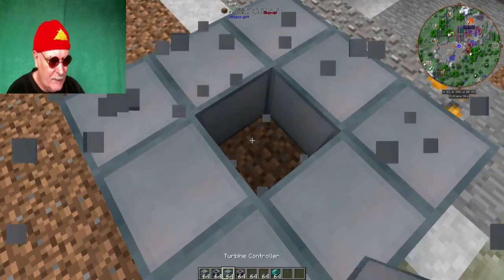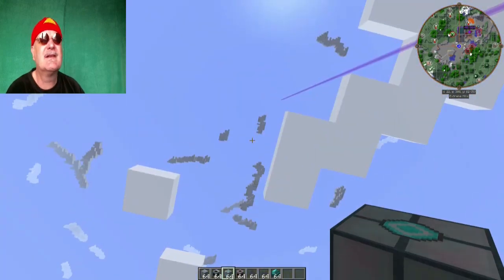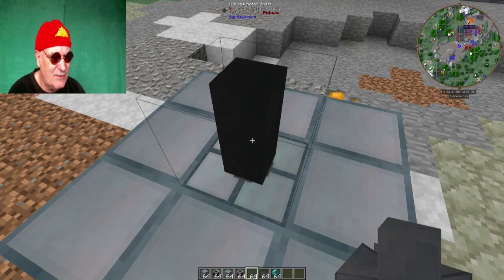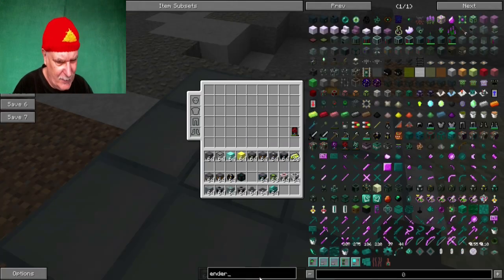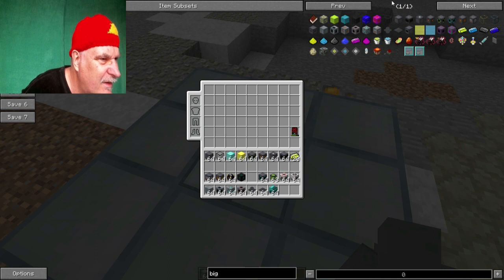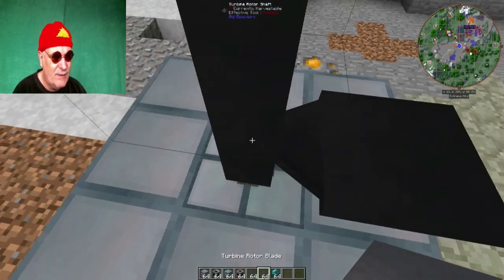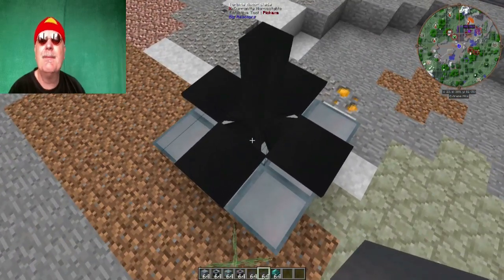Der Vorteil von Enderium ist, dass dadurch die Effizienz des Reaktors wirklich gesteigert wird. Wir müssen vier Stück davon bauen, aber im Tutorial mache ich nur eine. Jetzt haben wir hier quasi den Innenraum. Der Innenraum, wenn er so klein ist, hat einen Vor- und einen Nachteil – das Ding wird zwar hoch, aber man kann sehr einfach rechnen. Die Achse – da kommt der Schaft hin. Dann kommen die Blades dran – in jede Richtung eine, das sind also vier in einer Ebene. Maximal kann man 80 Blades bestücken, das heißt man muss 20 Ebenen übereinander bauen.